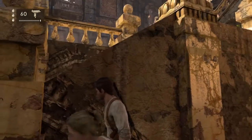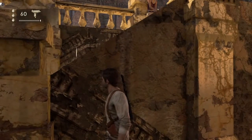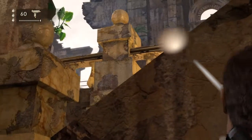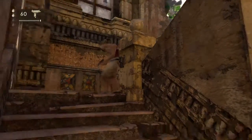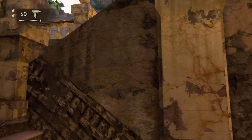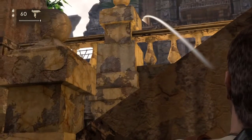There are two enemies on the stairwell — not your current stairwell, but the next set of stairs — as well as an M79 guy here. You can see me trying to take him out by bouncing a grenade.